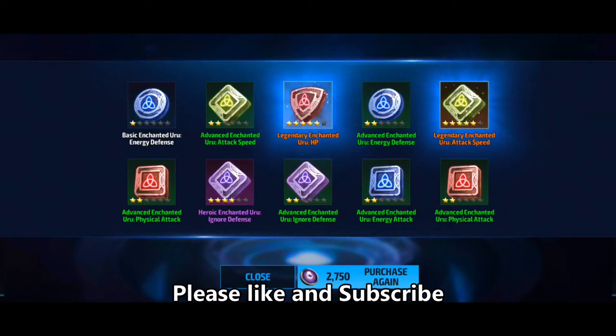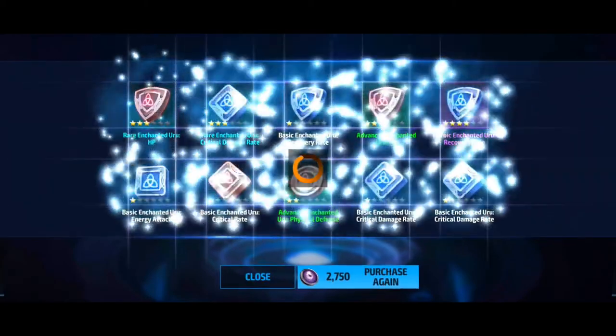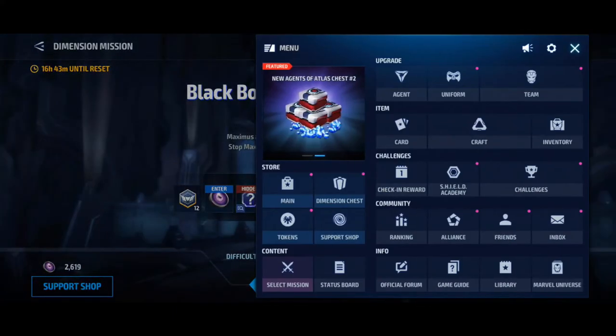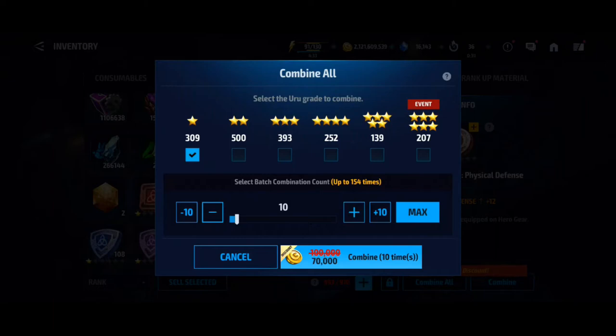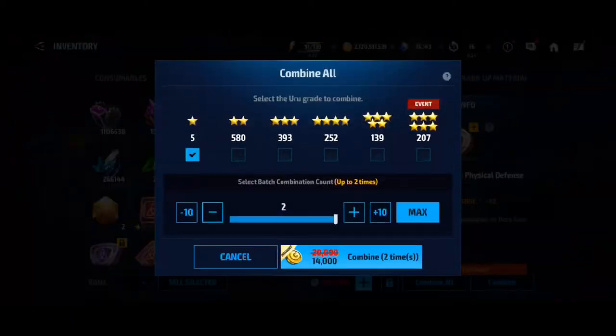We're coming towards the end of the support tokens here — the 870-odd-thousand support tokens that I had. I haven't really counted how many 6-star we've got. Jumping back into the Yuru screen to upgrade all those ones we just pulled and hopefully blow a little bit of gold in the meantime. We're up to 207 six-star.